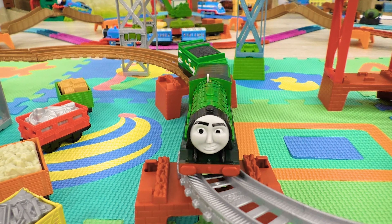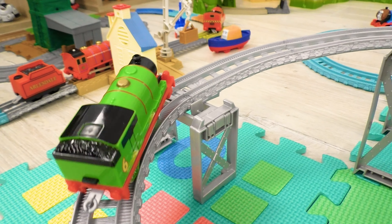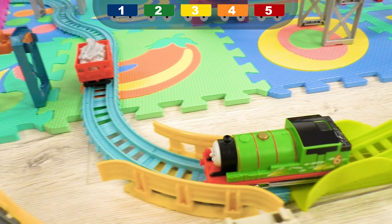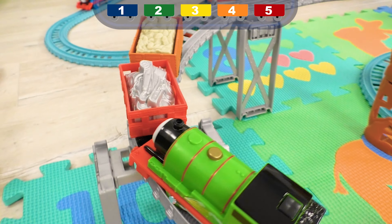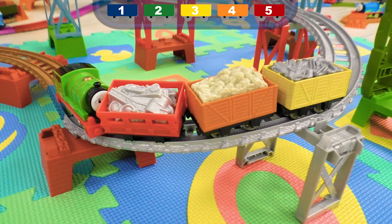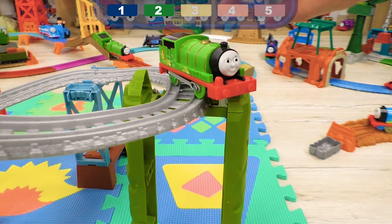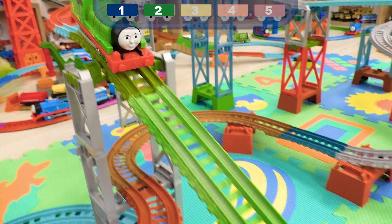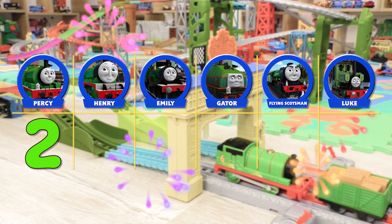Welcome to the challenge between only green engines! We will find out who is more powerful and agile among them! And the first engine trying his luck will be Percy, one of the youngest engines in Sodor! The task of each engine is to push as many cars as possible up to the ramp and then send them all to the finish! The most valuable is the red car — 5 points, orange 4 points, 3 points for yellow, 2 for green, and only 1 point for blue car! And meanwhile, Percy is going down the ramp and bringing the green car across the finish line — it means Percy is getting 2 points for his try! Good job!